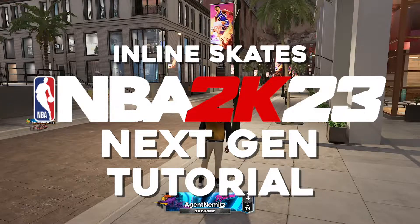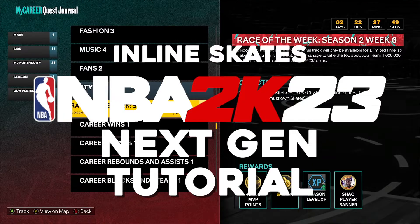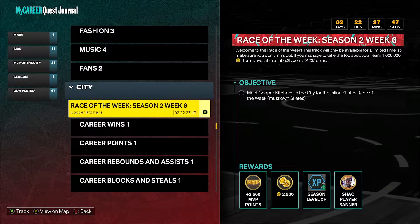I'm showing you how to do the Race of the Week for this week. It's Season 2, Week 6. And here it is inside of the Quest Journal area. It's in MVP of the City and then under the City subcategory inside of there. It's the very first one — Race of the Week, Season 2, Week 6.